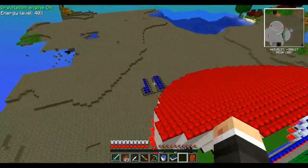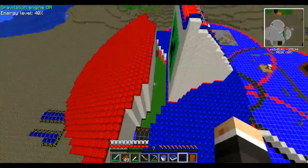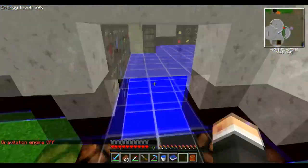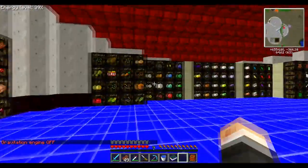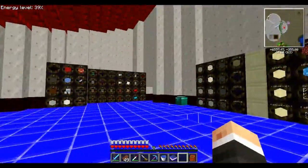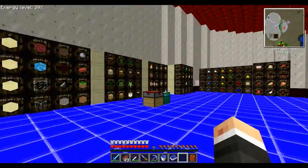Là vous voyez des panneaux solaires de Red Power, puisque j'ai fait mon système de tri sur Red Power. On va faire un petit tour, on va y passer en vitesse. Tout est rangé correctement — bon je dois encore rajouter des barrels — mais tout est rangé correctement par item.